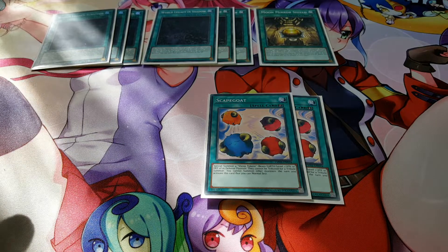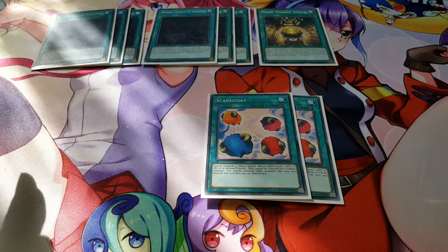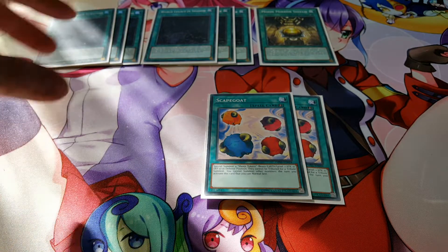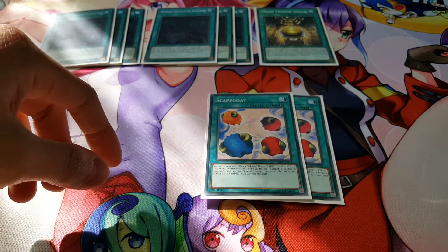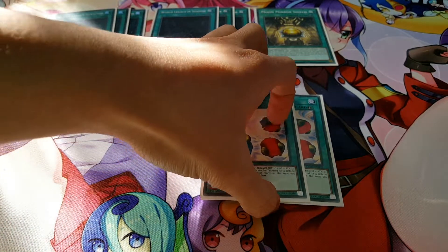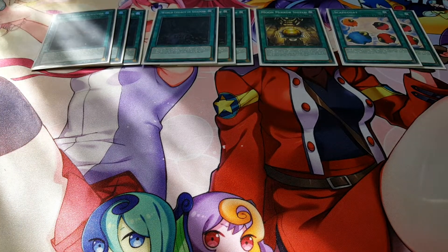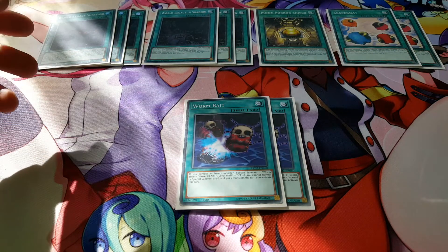We're playing two copies of Scapegoat — it could potentially get hit on the next ban list, but it's a great card here. I play two because it brings out Earth tokens, and you can go for Earth-type link monsters. One of the Crawler link monsters actually requires two Earth monsters, so Scapegoat works out really well. We don't play three because it fills up the whole board and leaves no space for Crawler monsters.